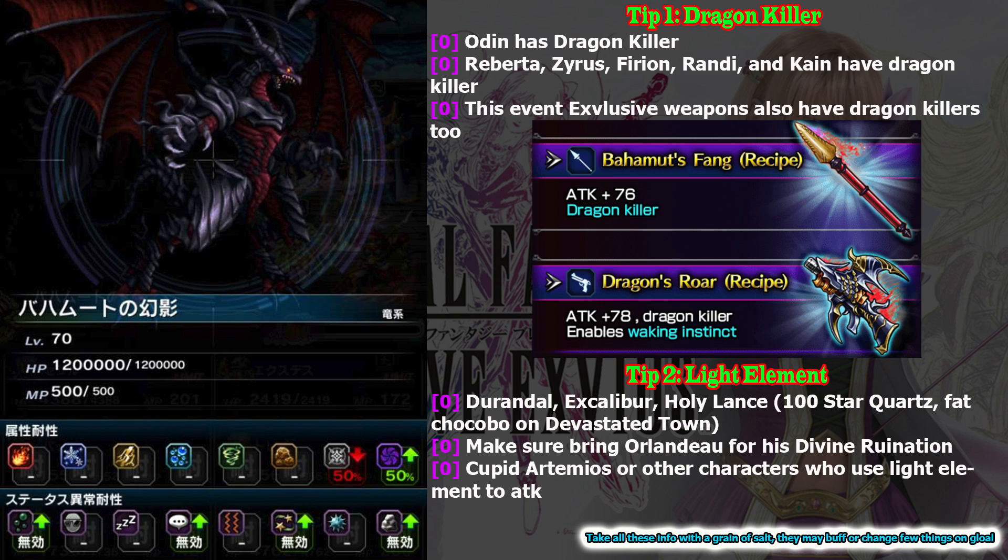If you have played the game long enough, I believe you have Durandal or even Excalibur. Another easy way to get a light elemental weapon is Holy Lens — you can exchange it from Fat Chocobo on Devastated Tongue for 100 Star Quartz. If you don't know about Fat Chocobo, make sure you check the X-Fuse Wiki. Also try to bring Orlando if you have him, because he is able to reduce Bahamut's light resistance even further, and almost all Orlandos are equipped with Durandal or Excalibur, so he will deal insane damage to this boss.